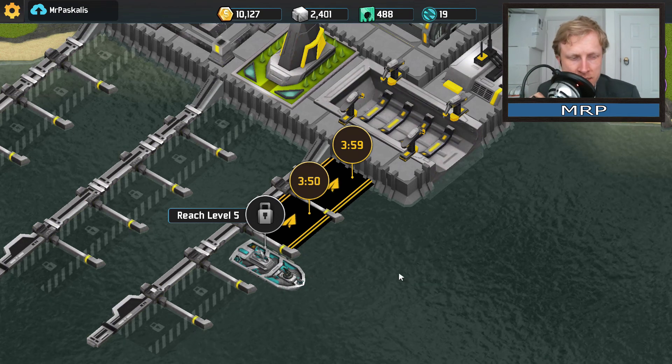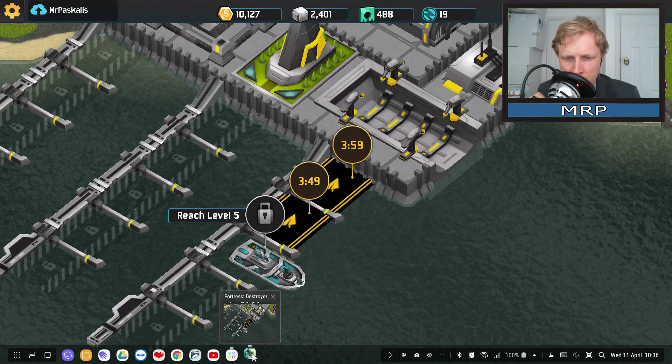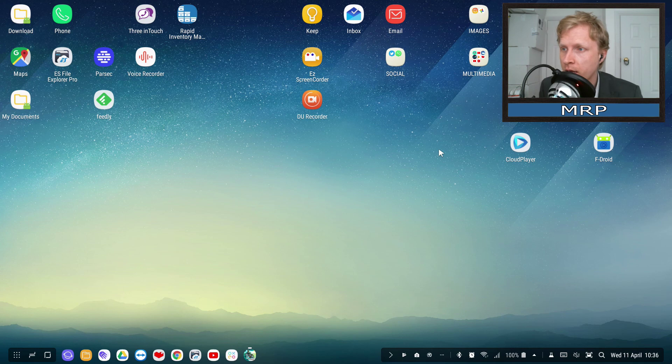This game on a deck station is amazing — it's called Fortress Destroyer, available on deck station and also on the Google Play Store. It's free to play on your devices and works awesome on a deck station with the mouse. The keyboard isn't really used and the game controller is not working, but it's a very good game to try. If you want to see more videos like this, don't forget to subscribe — I'm uploading nearly every day. I'll see you in the next video, thank you very much for watching and goodbye!